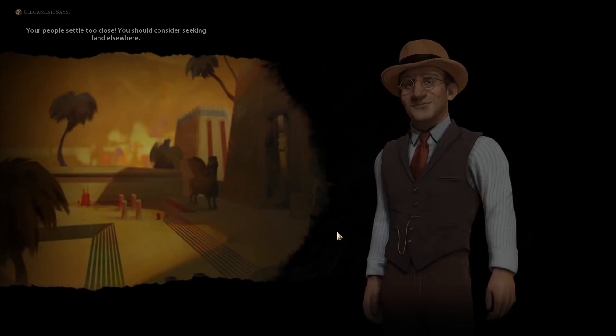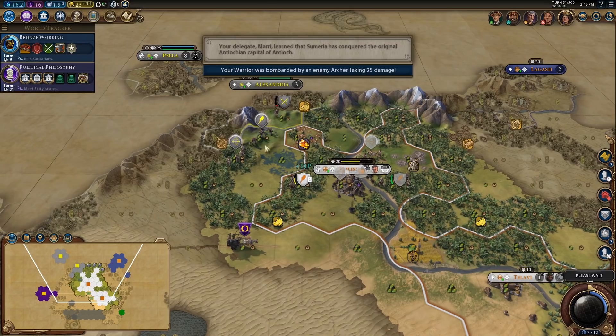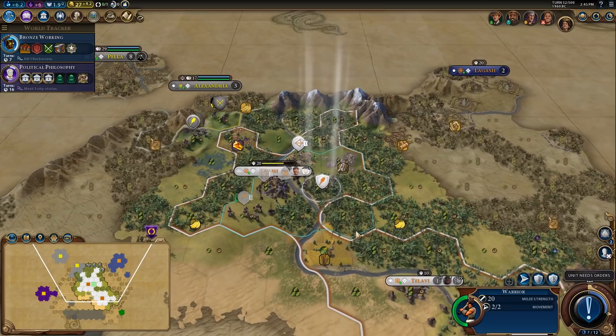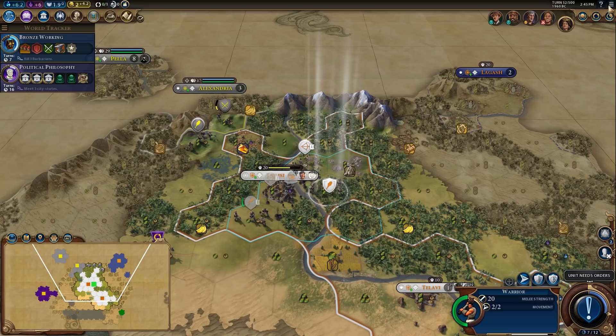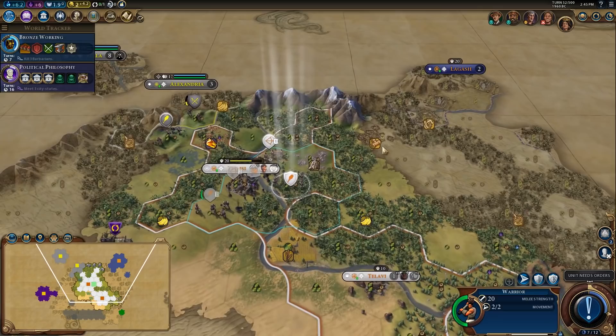I don't know if this game is winnable, but certainly it's going to be a challenge. I'm going to hopefully bait this archer in closer — we're going to take the volley promotion here. Let's get a friendship with John Curtin; we're sending a delegation. I definitely want to own one of these tiles. Let's get in position to do some chopping.